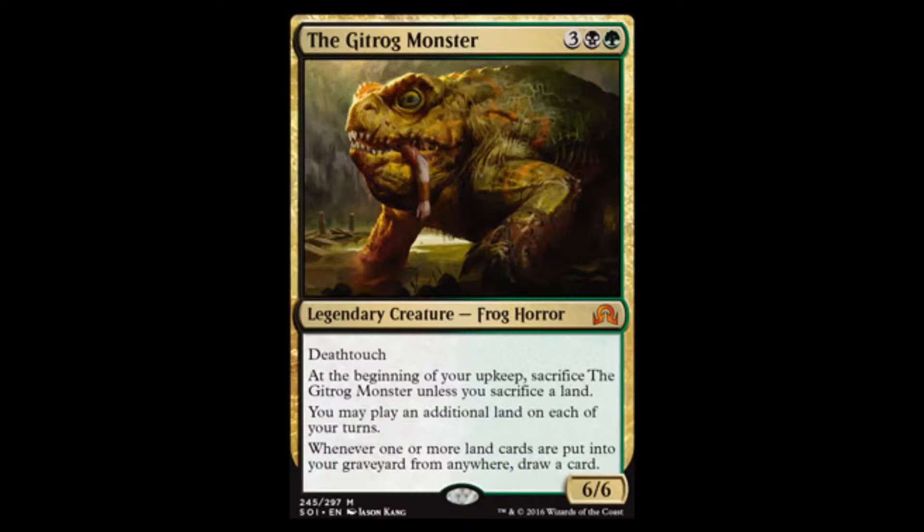I looked at this and I kind of dismissed it right away just by reading half the text — 5 mana, 6/6 deathtouch, great. Now it's eating your lands, not great. I kind of dismissed it there. But then when reading through all the mythics and rares more closely, I realized I misjudged it. Yes, it eats your lands, but you get a draw off of it — kind of already makes it worth itself. On top of that, you can play 2 lands minimum per turn with this thing in play. If you pair it with Mina and Denn, you get to play 3 lands a turn — that's going to be ridiculous.